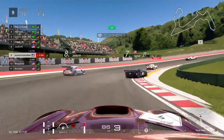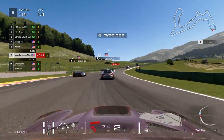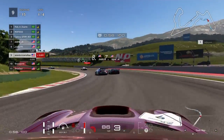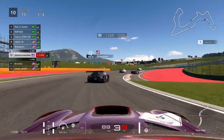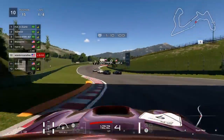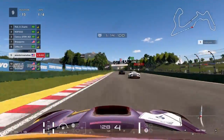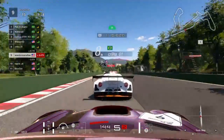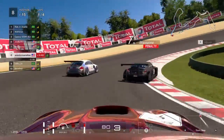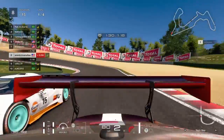We're taken out, so it looks like we should have had that aggressive start, but that was not the case. Now we're side by side with a WRX, and that's P9 for us. Now back to P8 as we get in the slipstream.